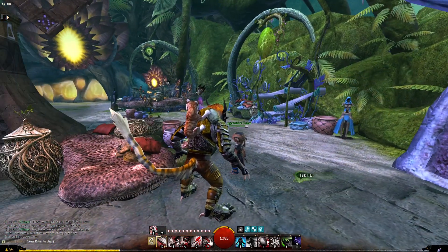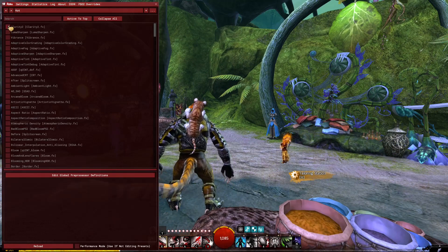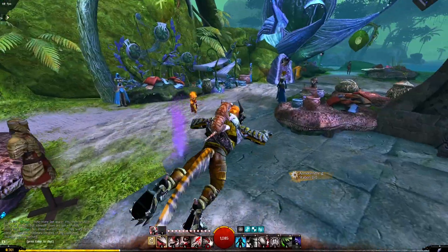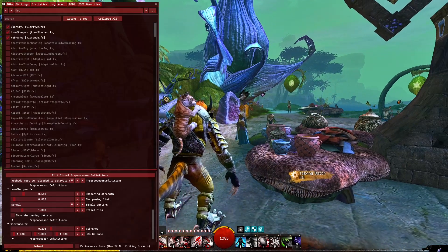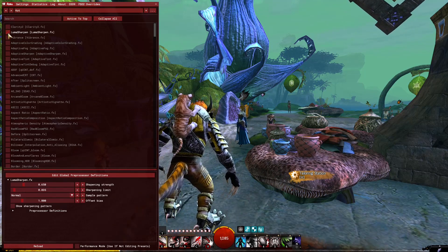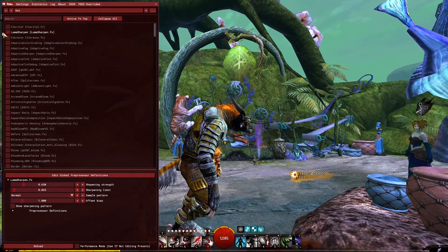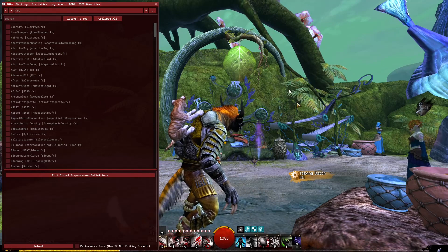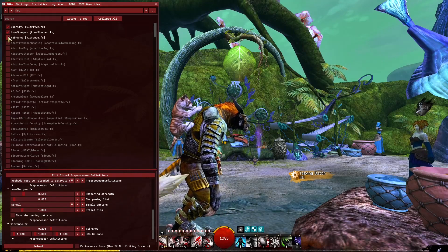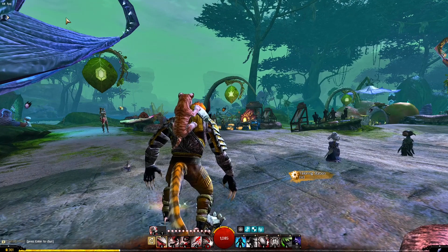We're back in Core — this is Caledon Forest, Maven Market. Without G-Shade there's a lot of little detail in this market, which is quite nice. If we turn all three filters on, you can see it's a bit sharper, a bit more vibrant, a bit more defined. For sharpness, the foliage and plants show the biggest difference. Clarity has the biggest effect at night, and Vibrance changes the color.